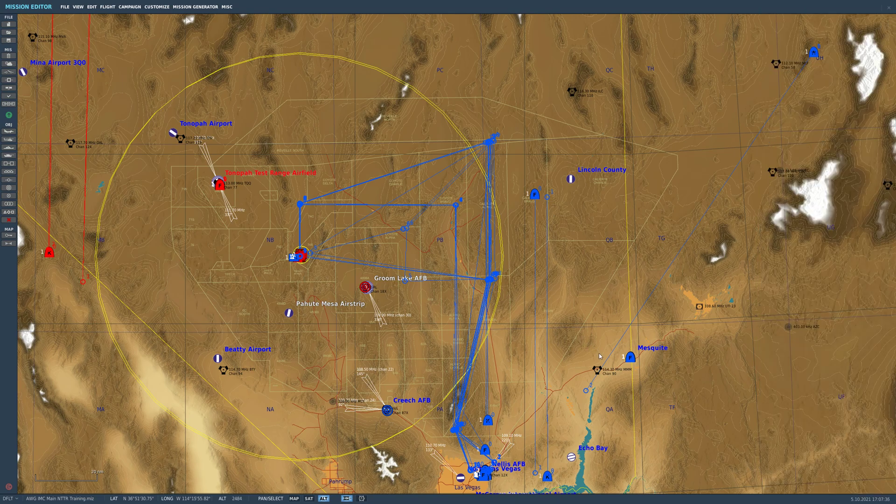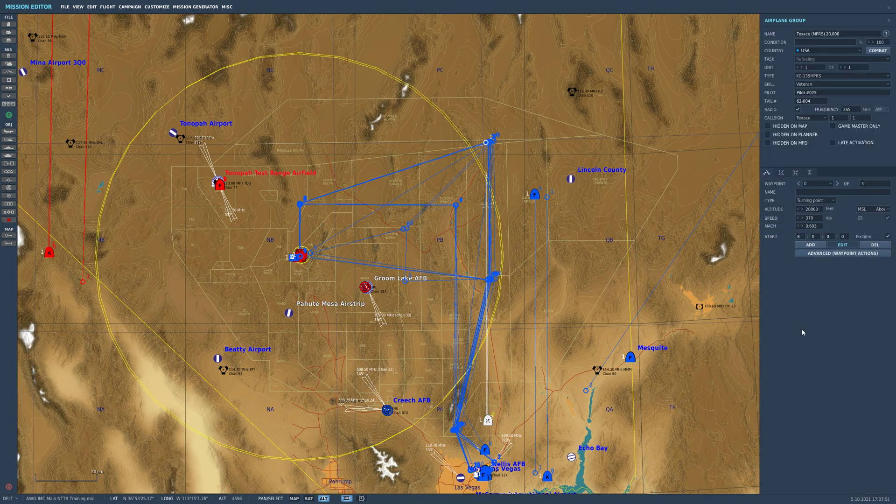Dan recommended not using 7-series codes if you could avoid it. However, if you stay below 7500, you're not going to accidentally squawk 7500, 7600, or 7700 and trigger an emergency through your Lot ATC system.